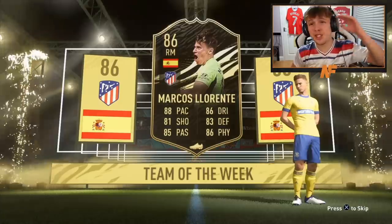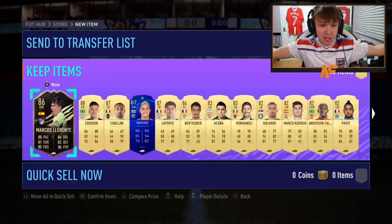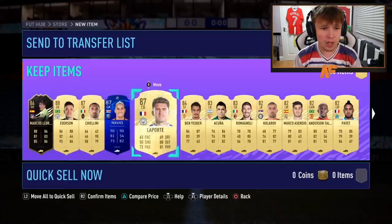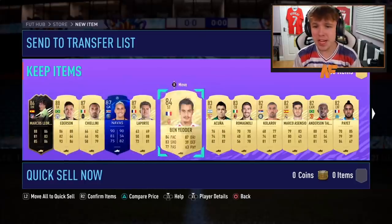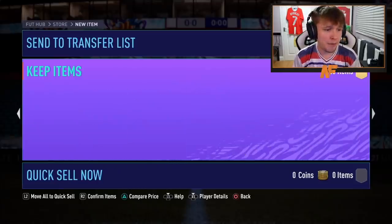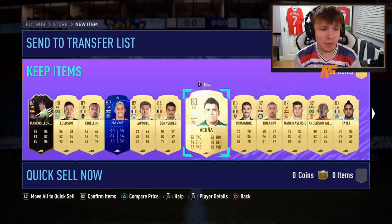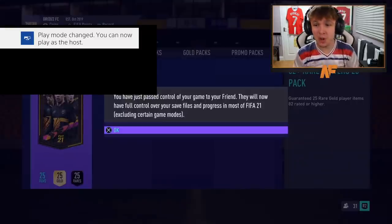Let's skip and see what's behind it. Ederson, Koulibaly, Neymar, Laporte — wow, that is a lot of walkouts. Five walkouts: one, two, three, four, five. Ben Yedda as well — that is a solid 81-plus pack, very good. Perfect for fodder and he's also got Lorente. That is sick.